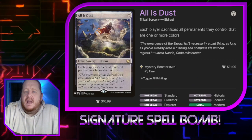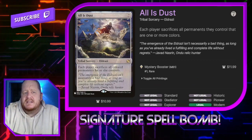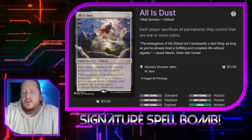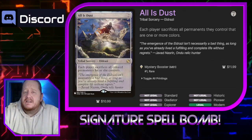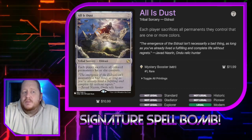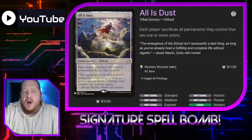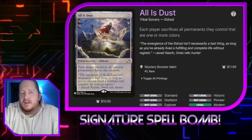Ola's Dust is just the best board wipe for our deck because it causes each player to sacrifice all permanents they control that are colored. We don't have any colored permanents, so it doesn't hit us at all, and getting to 7 mana isn't impossible. Getting to 9 mana is a little bit harder, but our Planeswalker makes us mana rocks we can tap, so we can often make up the difference. If you want to run this as a signature spell, those are things to think about.